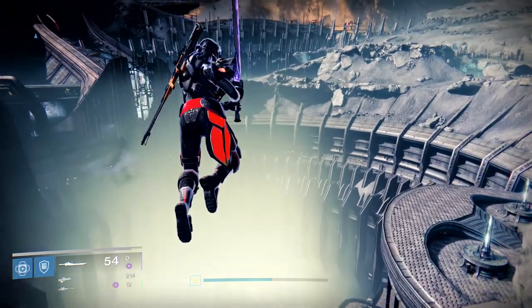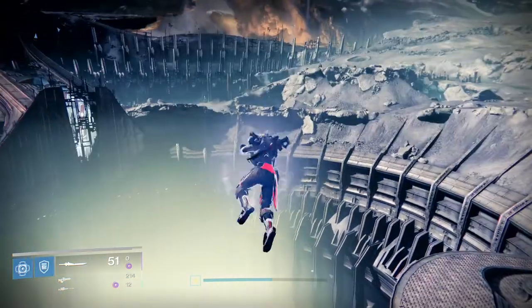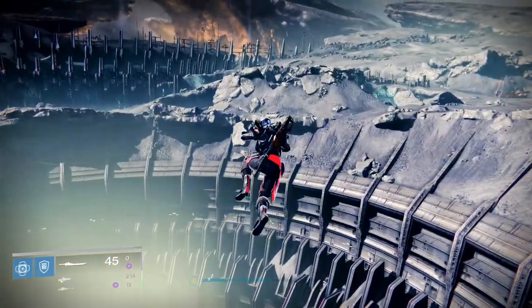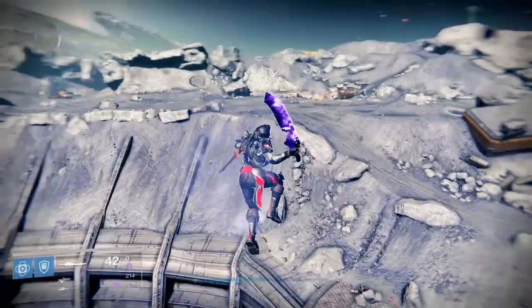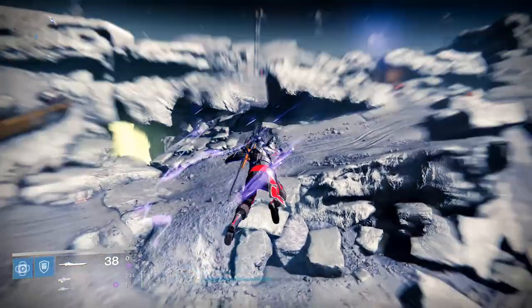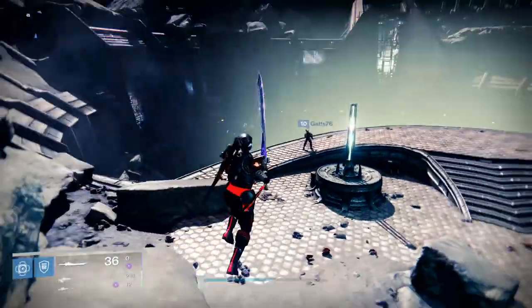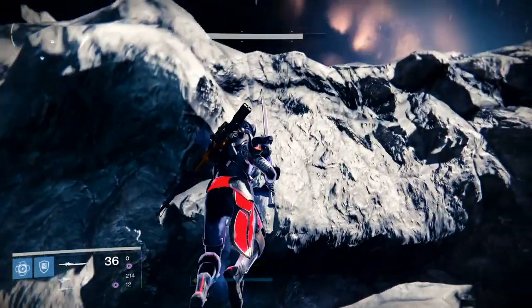So we're going to double jump, then RT, garrison, then RT, jump — and you keep repeating that cycle: RT, garrison, RT, jump. That's how you increase your height, and this level 10 is probably really confused with what I'm doing right now.